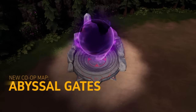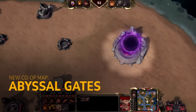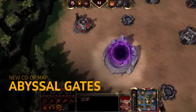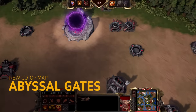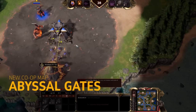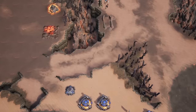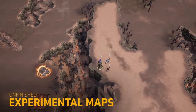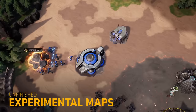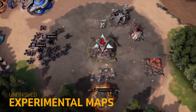We're also including a new three-player co-op map called Abyssal Gates. In this map, you must stop the Lord of the Abyss from entering our world by destroying his five Abyssal Gates. There are also a handful of experimental maps added for custom lobbies, including some two-versus-two maps for the first time. We'd love to get your feedback on them.